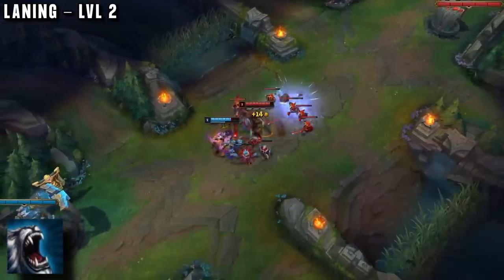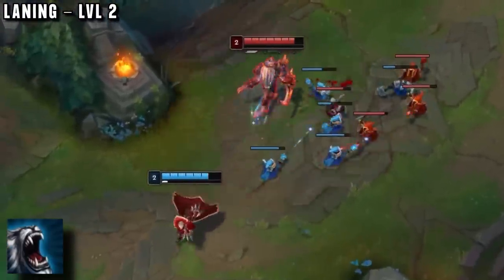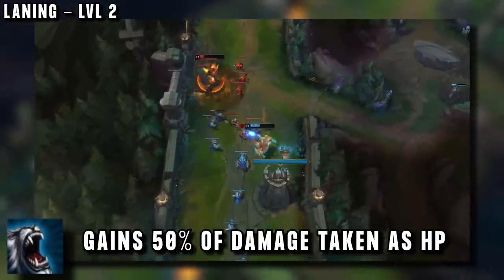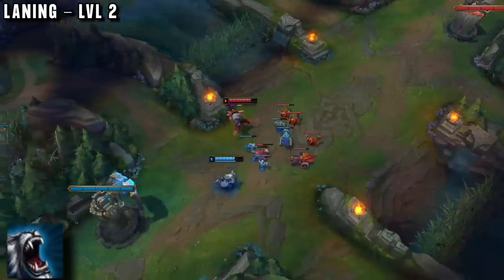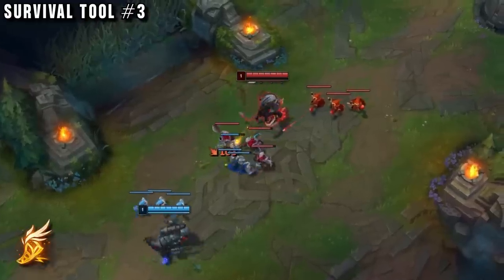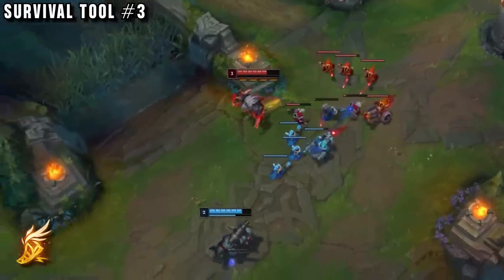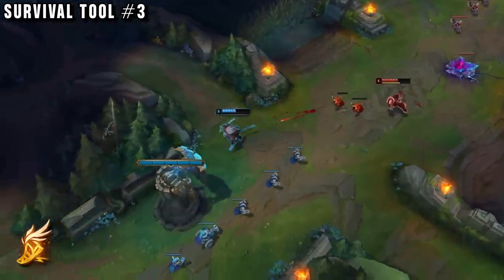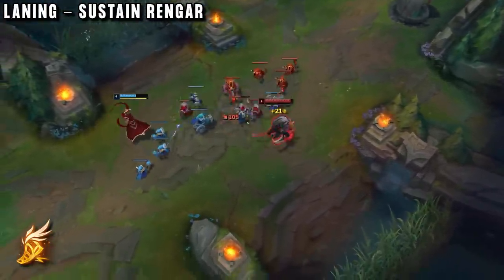Rengar can now walk up to the wave, using his W to collect some CS as well as to undo some of the poke he takes. This ability stores grey health when he takes damage, so he can use it to regen 50% of the damage taken in the last trade — so effectively Rengar's health bar is much bigger than enemies expect. Level 3 Rengar takes E, and here is his final tool for sustain: Fleet Footwork. Proc it over and over again on minions, topping up on health as much as he can. With all of these tools, even in the worst ranged matchups, Rengar doesn't really care about the damage he's taking. Our player positions well and regenerates health whenever he's hit, making him very hard to punish.